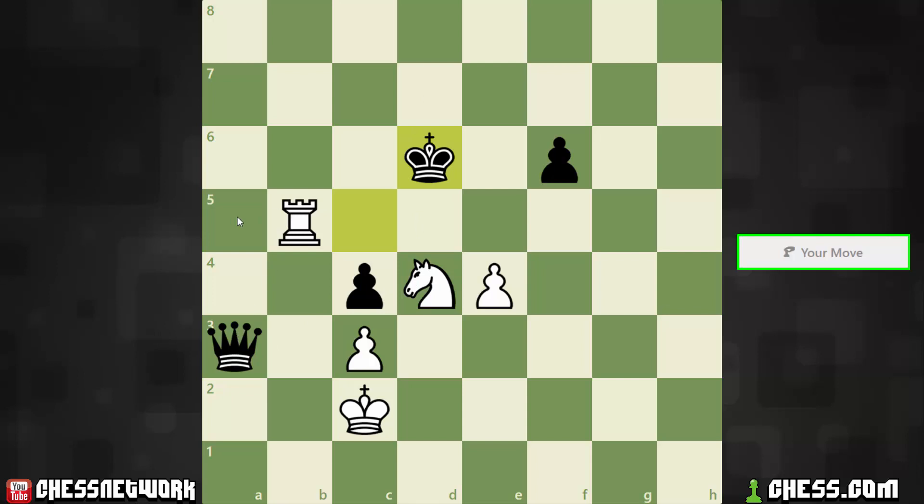Suppose we start with this. Queen takes rook — we don't have anything good there. How about this check? This is maybe something, yes. So this is the idea: we give a check here, and then the king has to go to one of these two. After check, King c7, we can play Rook to a5.